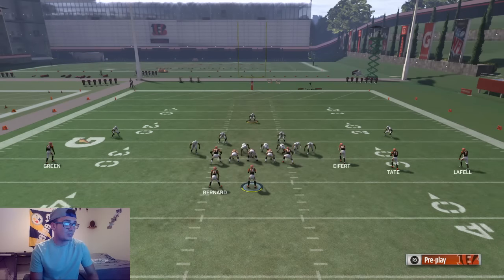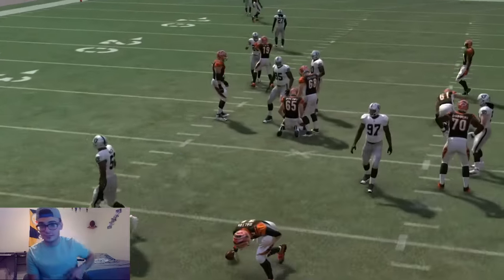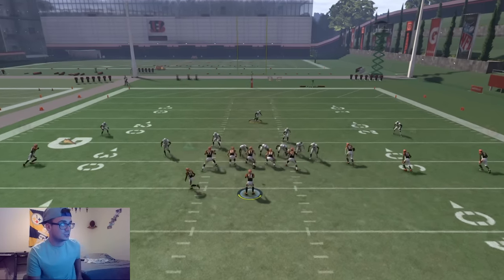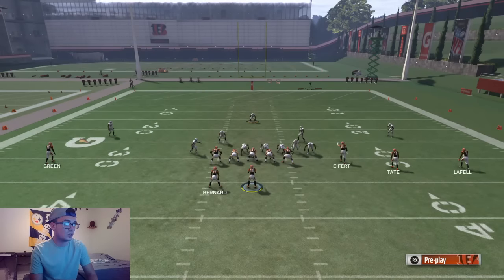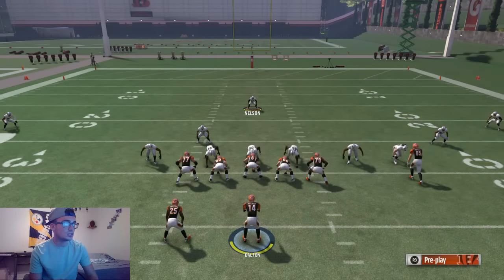I have nothing wrong with this blitz. Another thing you can do — say they're running verticals — you could put him on him, him on him, and have this guy just shadow over here. You would user this guy, come around, and just patrol that area of the field. It makes it very very simple for your defense. It's coming in every time. The only time it didn't come in was when I set it up really slow while explaining.